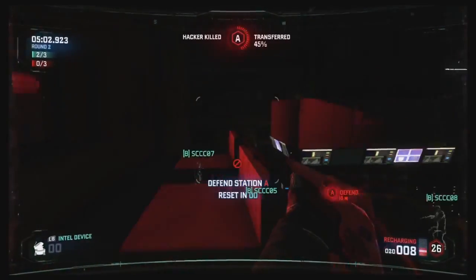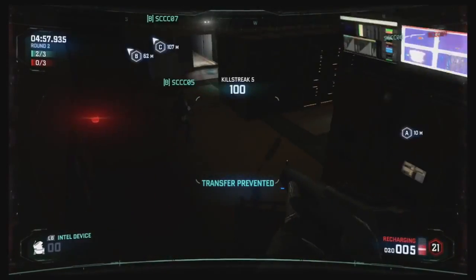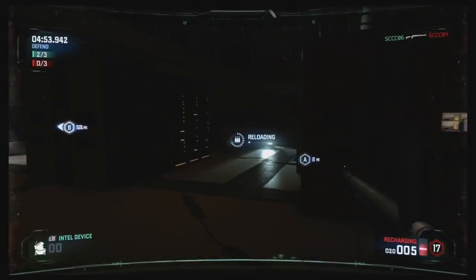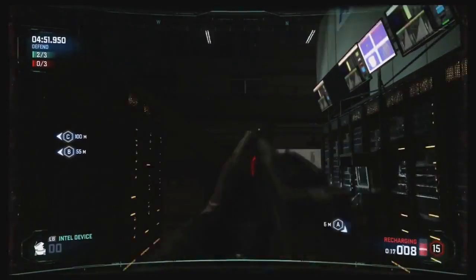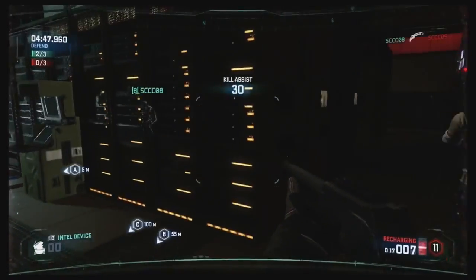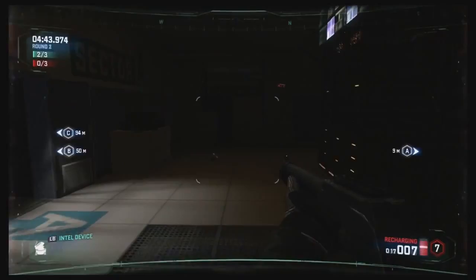I think he's back at the console. We were able to reset, which puts us back at zero. You can see the advantage of covering each other there. That red silhouette you're seeing on the Spy is because I placed the Intel tagging device earlier — as it pans around it's highlighting the Spy, and they haven't discovered it and destroyed it yet.